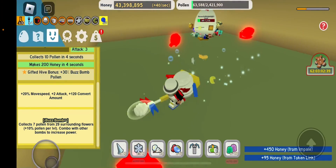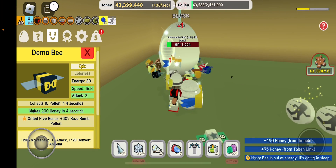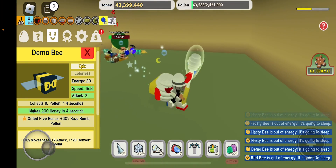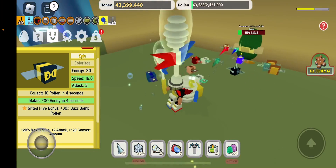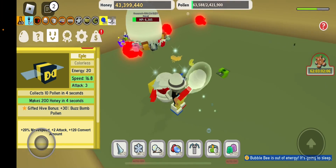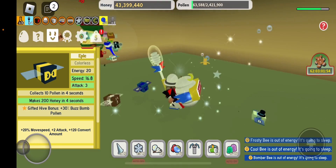Buzz bomb and four seconds — but only if it's leveled up a lot. We're down to 6,000 health and we're about to kill him. I also killed Tunnel Bear already, which gave me a gingerbread.